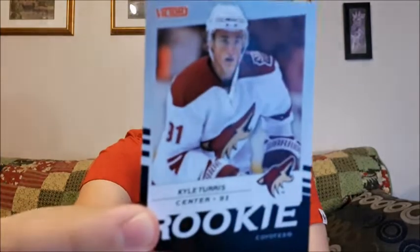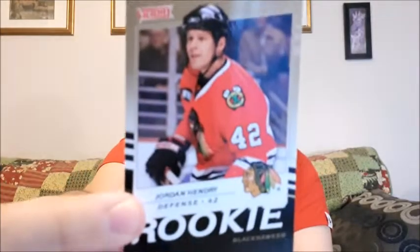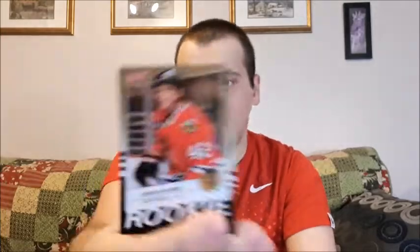So let's do the sealed pack here. See what we get. So Kyle Tarras — it's 08-09 — so Kyle Tarras rookie. Jordan Hendry, rookie. Oh, that's two rookies! So you get a Victory for Kyle Tarras's rookie card and Jordan Hendry. So that's pretty good.